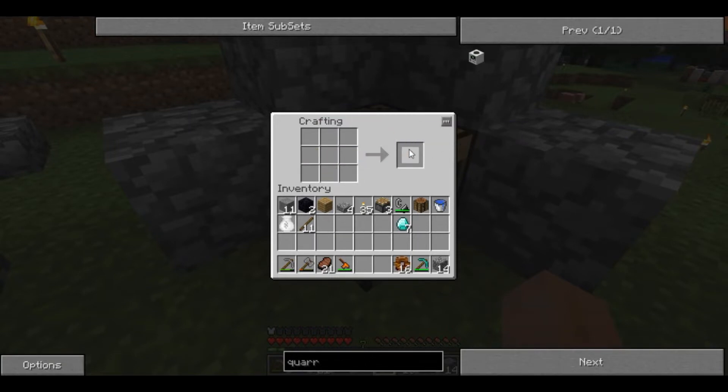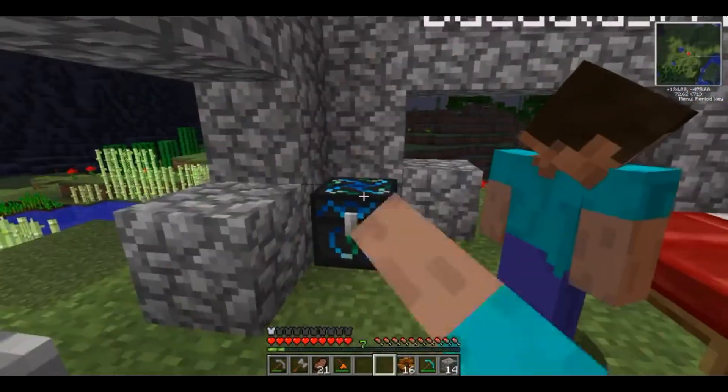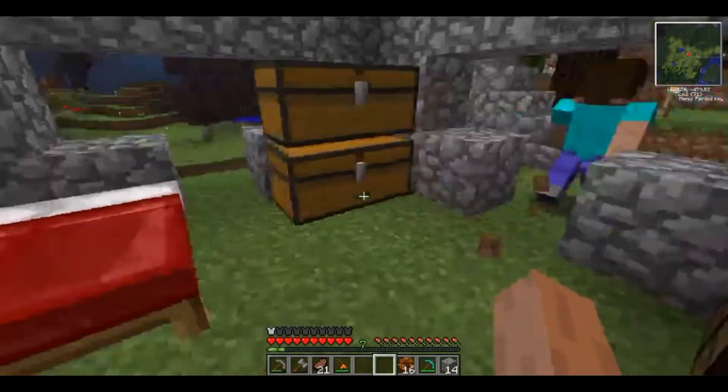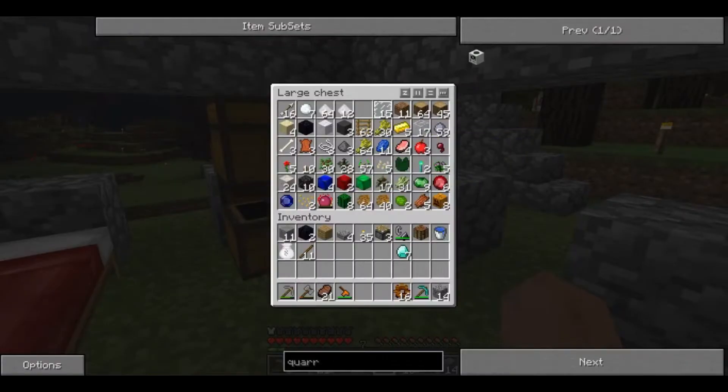It's a balancing act, okay? It's a very careful balancing act. Oh, I'm going to need to make something to power this thing. So while you're doing that, I'm going to go gather materials for something else.